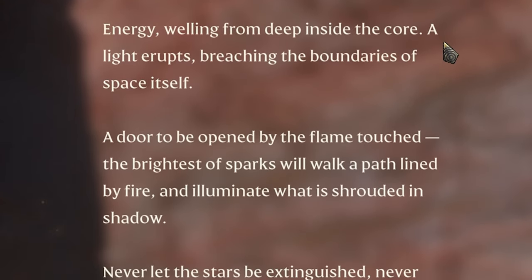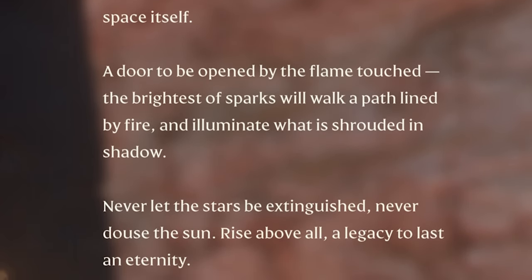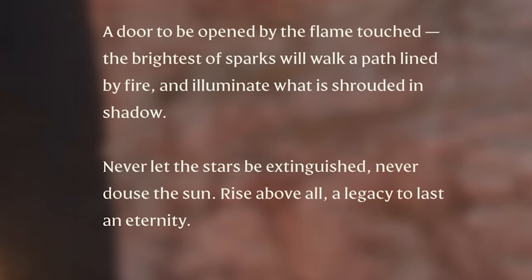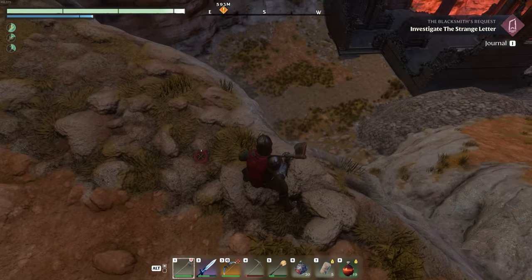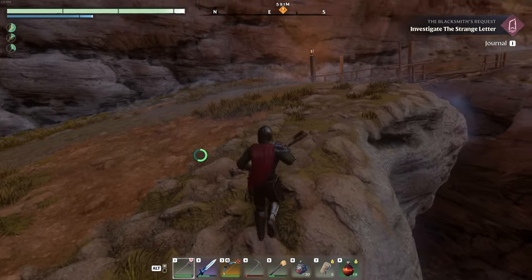The obelisk reads: 'Energy welling from deep inside the core, a light erupts breaching the boundaries of space itself — a door to be opened by the flame touched. The brightest of sparks will walk a path lined by fire and illuminate what is shrouded in shadow. Never let the stars be extinguished. Never douse the sun. Rise above all — a legacy to last an eternity.'